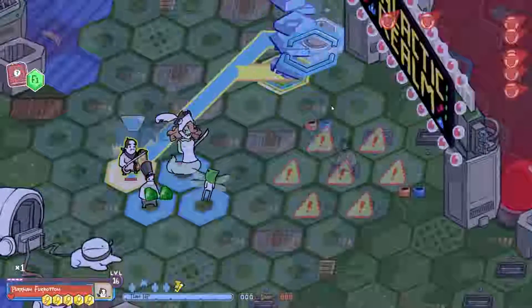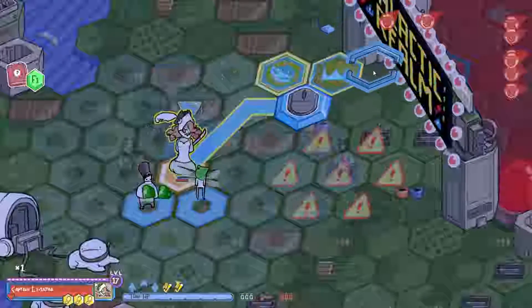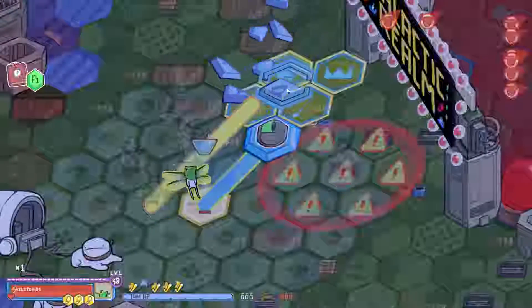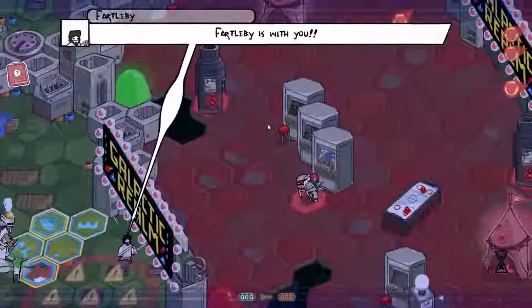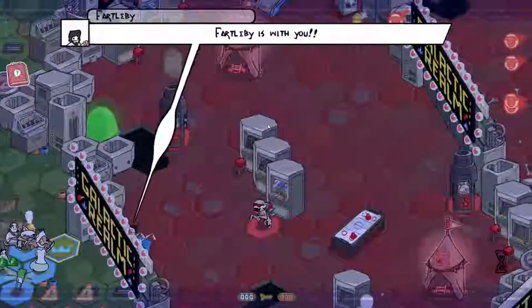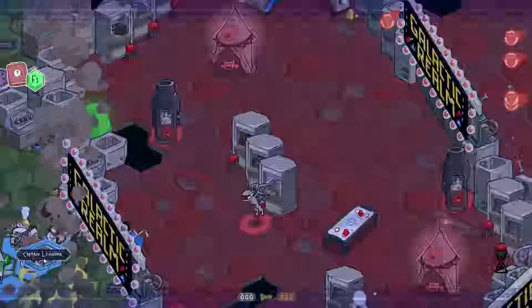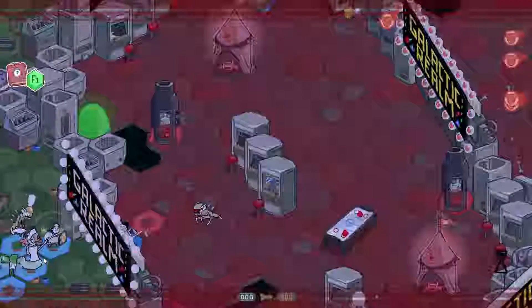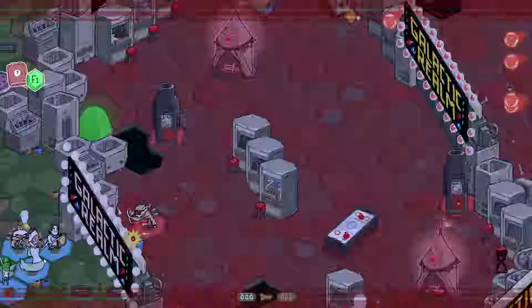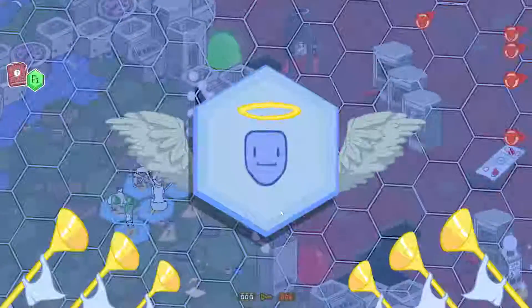Am I supposed to keep you alive? What's going on with the targeting reticle right there? It says it shouldn't hit me there. Fartleby is with you! Oh good, he actually dodged it. Right now I need to just get two gnomes. Gnomes are super weak. Fartleby is going to get his butt kicked. Vampire against vampire.